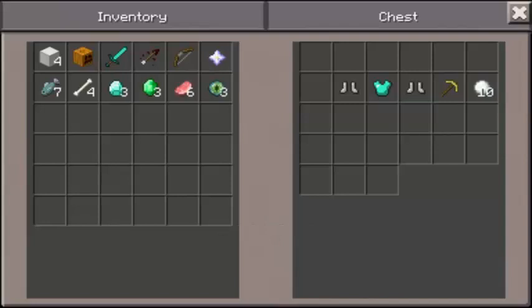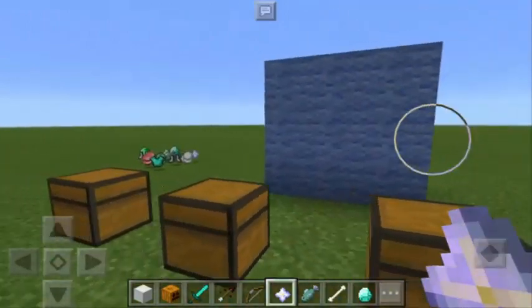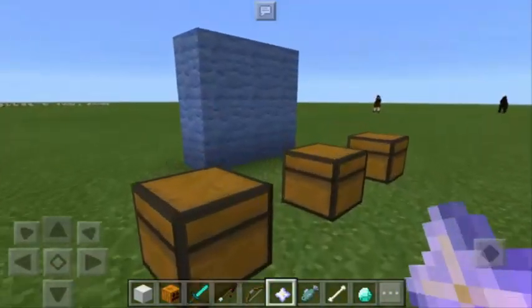Actually those are Eyes of Ender, not ender pearls — we can use those to create the portal. And we also have here some chestplate, leggings, boots — actually 2 boots and 1 chestplate — and also a golden pickaxe and 10 snowballs. That's all that you can get from this enormous and giant mob.